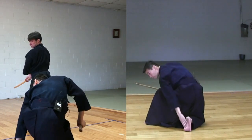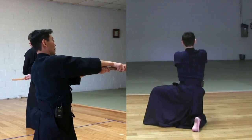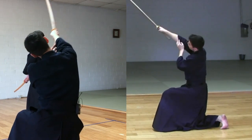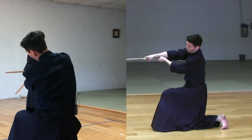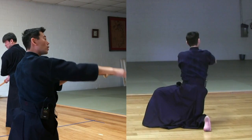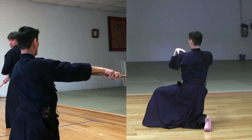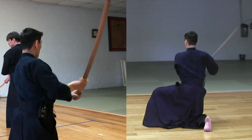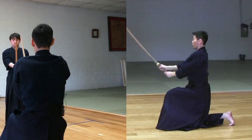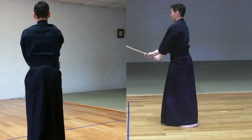Toes up, not flat — up. And the handle of your sword should be under your forearm like this, and relatively parallel or a little lower. The kensaki should be a little lower than parallel. Keep your posture straight, and then Waki Gamae, and then go back.